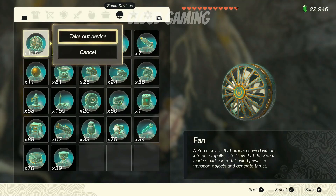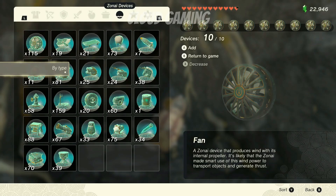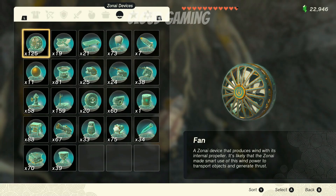Select the device that you want to duplicate and take out the maximum amount that you are able to. While you are still in this menu, hit Y and B at the same time. You'll get this pop-out here, which will let you know that you have done the glitch correctly.